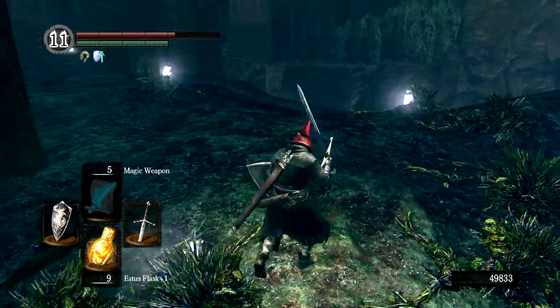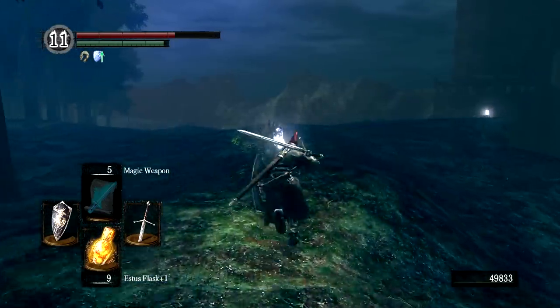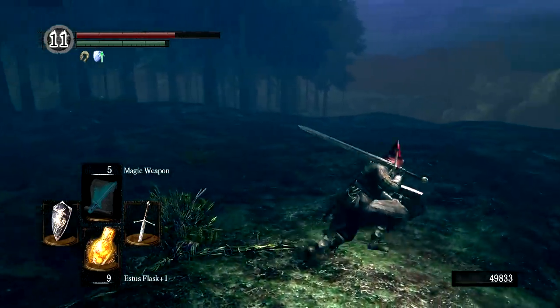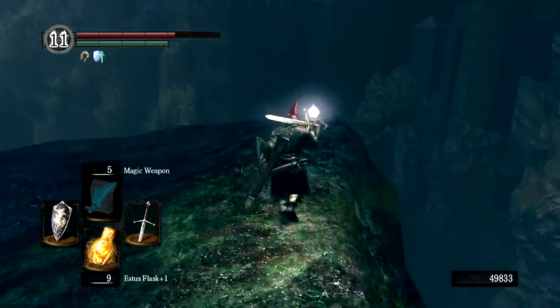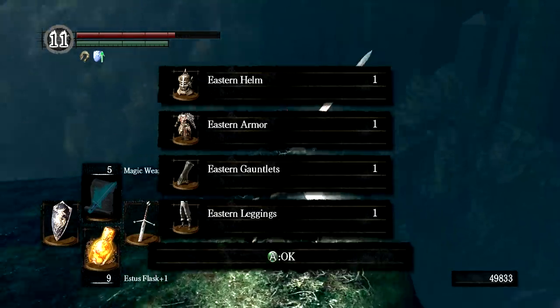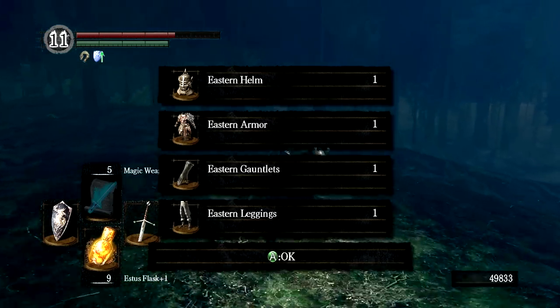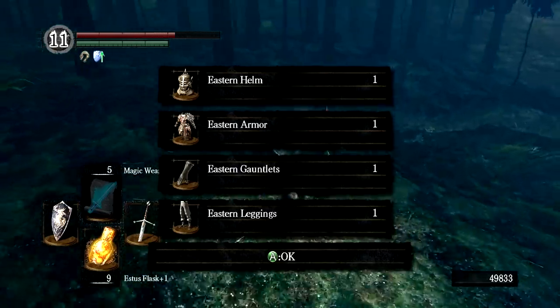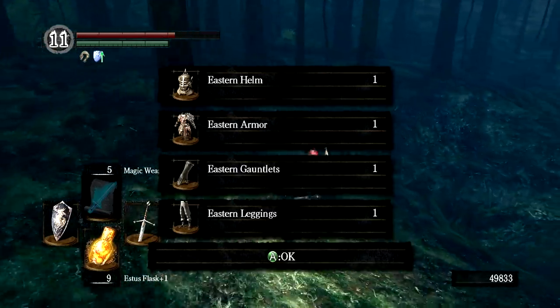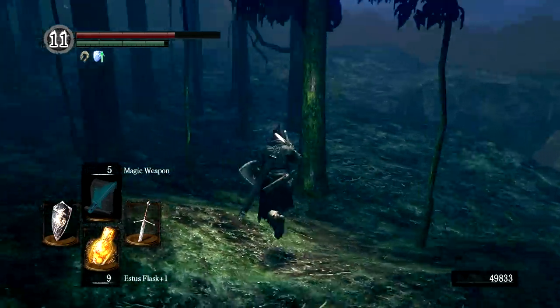If you've ever played Dragon's Dogma and had a pawn with you, you've probably heard the line 'it's weak to fire!' so many times you wanted to puke. Well, these enemies are weak to fire. Anyway, we did get the Eastern Armor Set — the same exact set that Shiva is wearing. Nothing overly special about it; it's a decent armor set, pretty cool looking, but no special traits or hidden item descriptions.